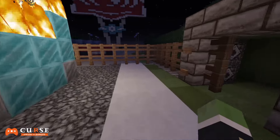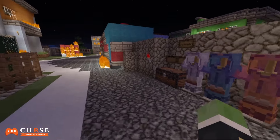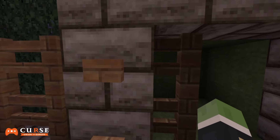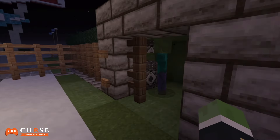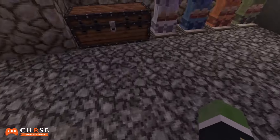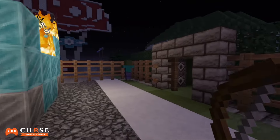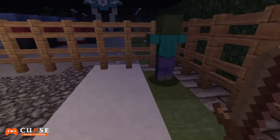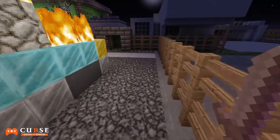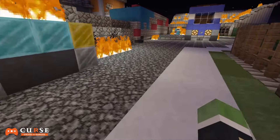This is a zombie adventure survival kind of map. The only bad part about this map from the beginning is that once you press the buttons it spawns the zombies — it's not really automated, which is pretty bad. I think when you create a zombie map it's supposed to be automated, with a certain amount of rounds and a certain amount of zombies that come out.